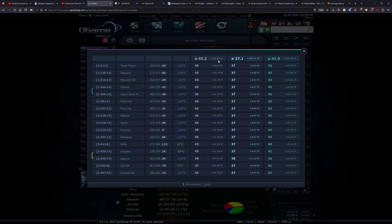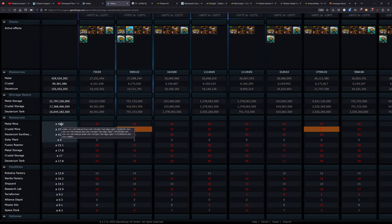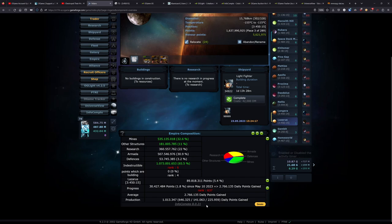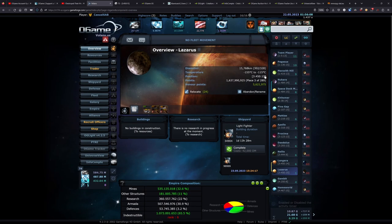Looking at the overall production I'm getting from my mines each day — with the items active right now, I have a couple plus 10 and plus 20 boosters active on planets. I am currently getting 736 million metal per day, about 159 million crystal a day, and deuterium 255 million. All around I think it's pretty good. OG Lite does confirm it — 737 million metal a day, 159 million crystal, and 255 million deuterium.